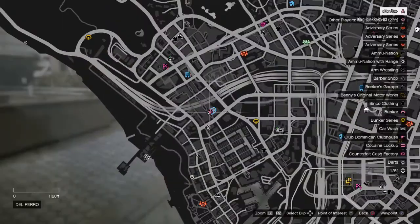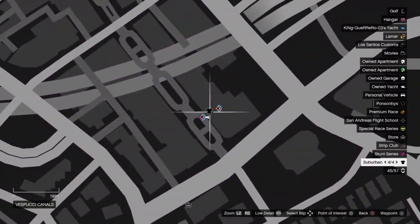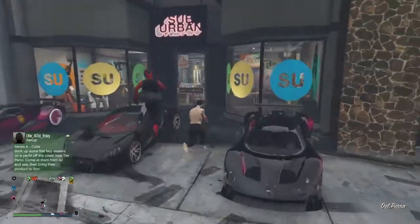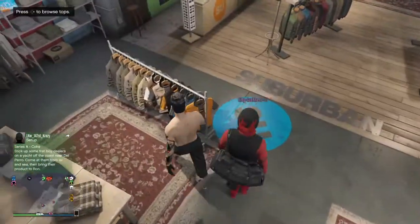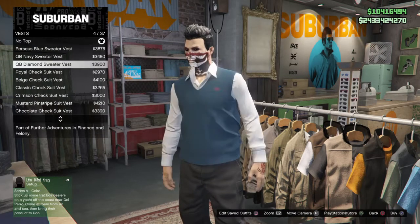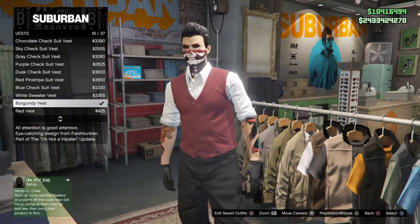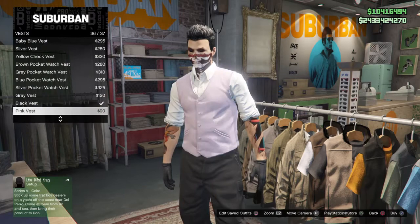To start with this outfit, all you need to do is come to this location right here — you can do a different location if you want but I think this is the easiest one. When you're here, go inside the shop and go to Tops. When you're in Tops, just go all the way down to Vests, and find the black vest right here.